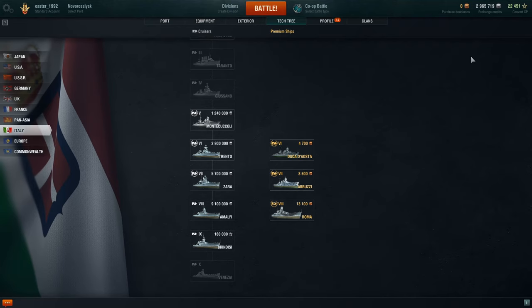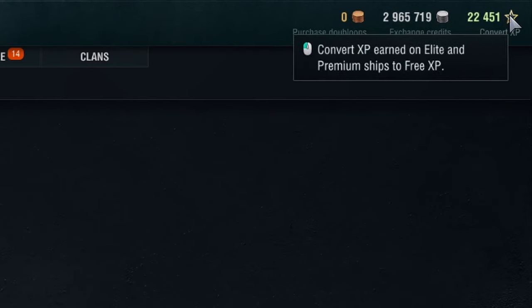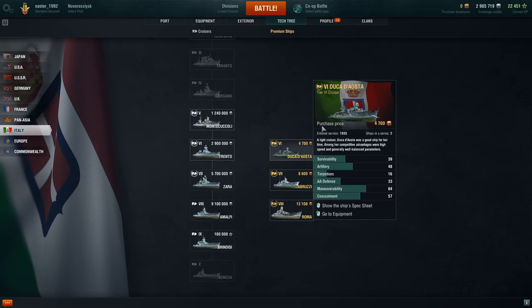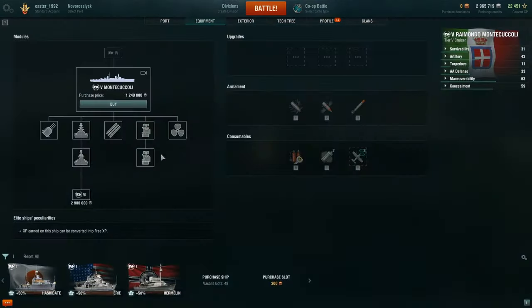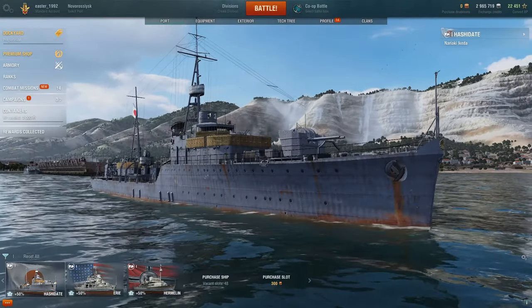You'll notice gold ships on the right — these are premium ships. In the top right corner you'll see doubloons, which is the in-game currency you can buy to purchase premium ships or items in the store like flags and camos. Credits are how you buy in-game ships or parts for ships. On the equipment screen you can see all the parts, and once you have enough experience you'll be able to buy upgrades.